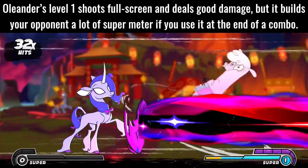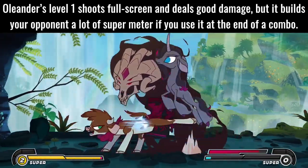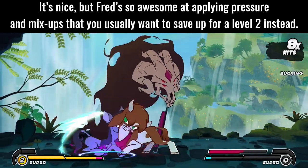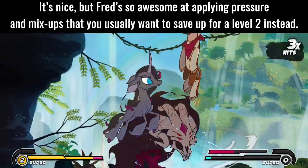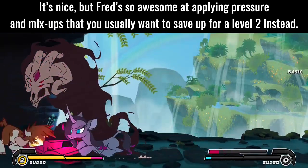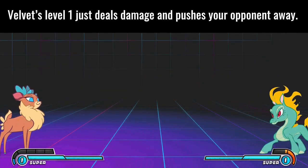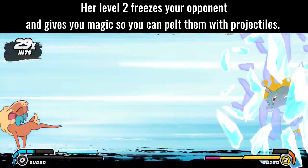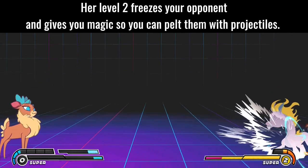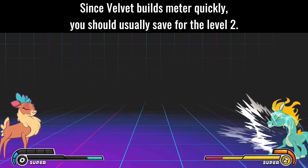Oleander's level 1 shoots full screen and deals good damage, but it builds your opponent a lot of super meter if you use it at the end of a combo. Fred is so awesome at applying pressure and mixups that you usually want to save up for a level 2 instead. Velvet's level 1 just steals damage and pushes your opponent away. Her level 2 freezes your opponent and gives you magic so you can pelt them with projectiles. Since Velvet builds meter quickly, you should usually save for the level 2.